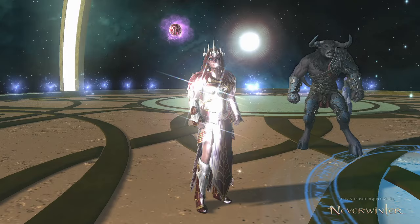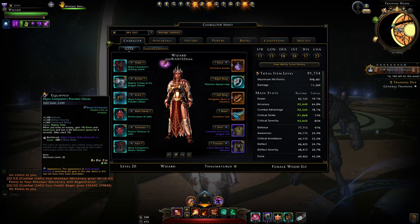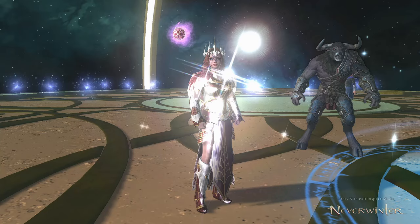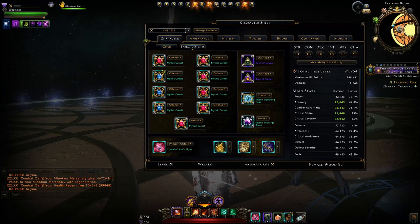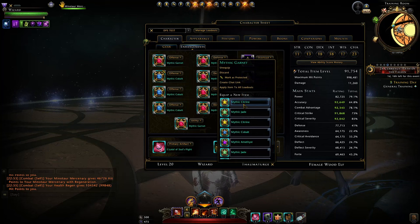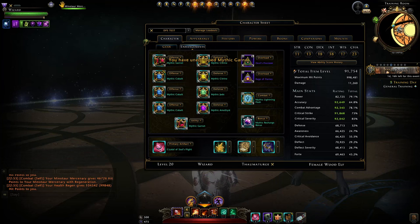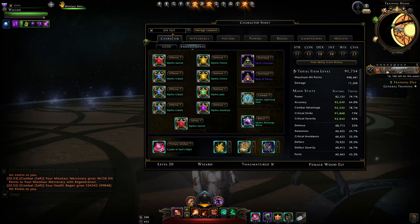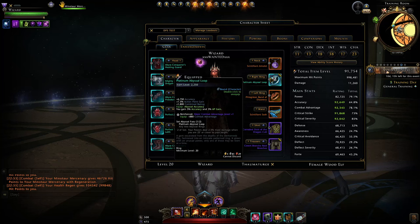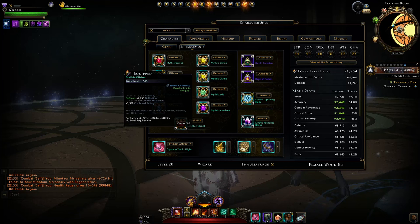For modifications — armor kits and jewels — we have crit strike, crit strike, crit strike, and crit severity. Then it's combat advantage in the neck, rings, and waist. For enchantments: offense is one garnet and three cobalts. For defense, keep some spares like citrines, jades, and maybe an amethyst to mix and match depending on what gear you get. For example, if you get a new ring with critical severity instead of accuracy, switch your crit severity enchantments to citrines that give accuracy.